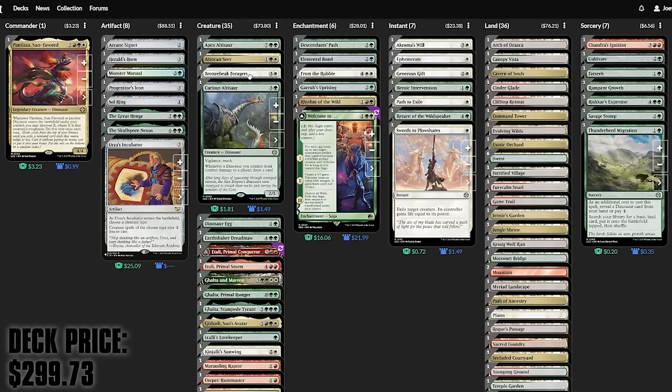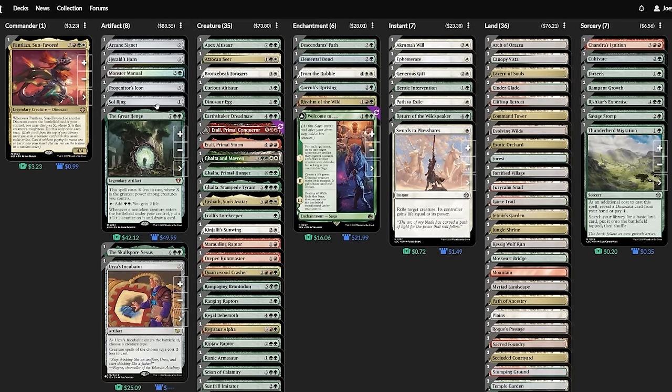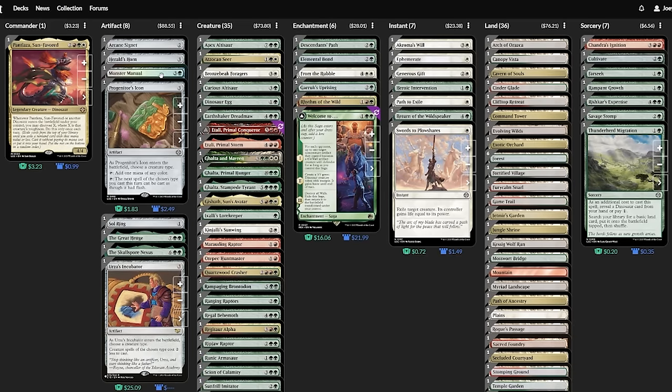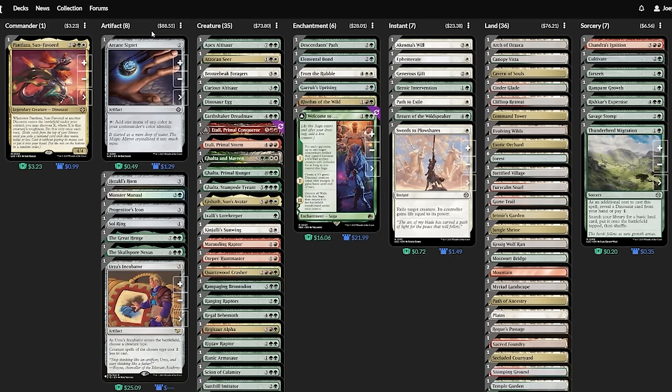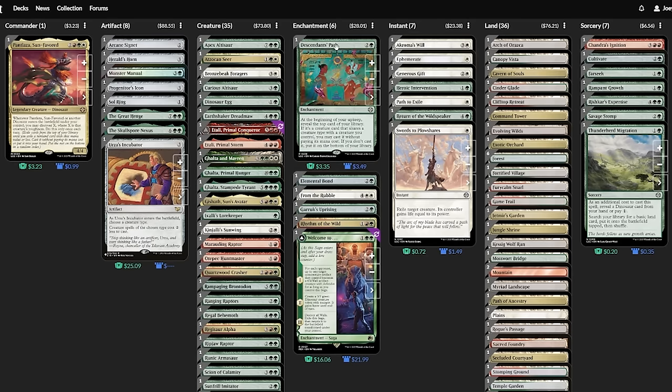Looking over this list, I think it's clear that the most common things we discover from our commander's trigger are more mana resources. This incidentally makes it easier to recast Puntlaza on future turns if it gets removed, and of course makes it easier to cast bigger and bigger dinosaurs as the game progresses.